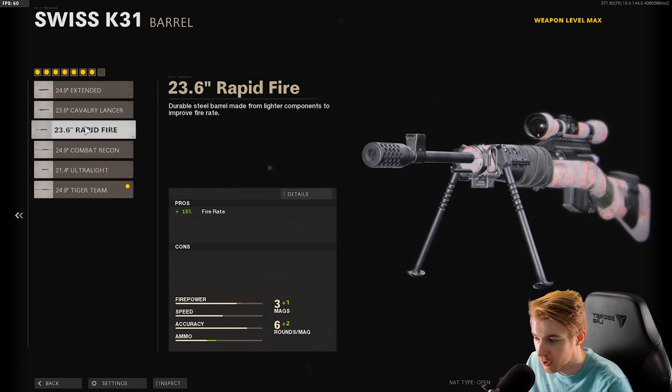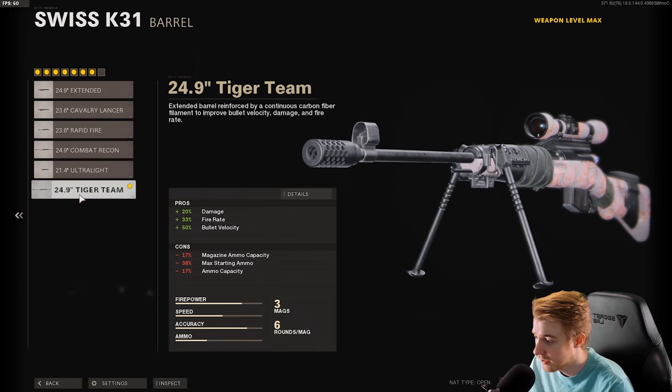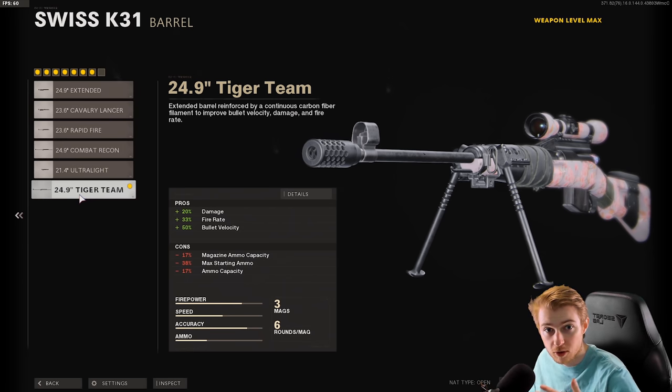Someone in stream recommended using the rapid fire barrel until I got the tiger team barrel, so you have more time to get in the second shot to actually kill somebody. When you get the tiger team barrel it is so much better — it'll finally one-shot kill even without a headshot. It's way faster, does way more damage. Early level this weapon versus late level is like two completely different guns.